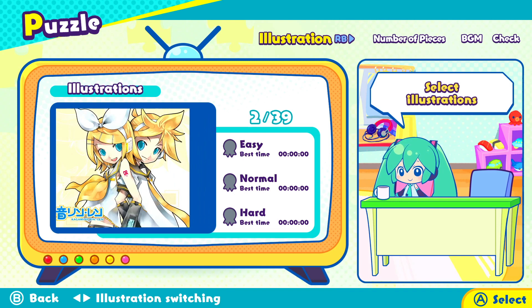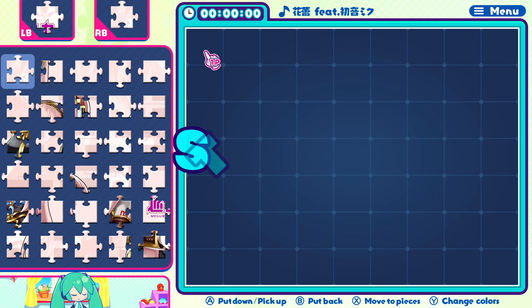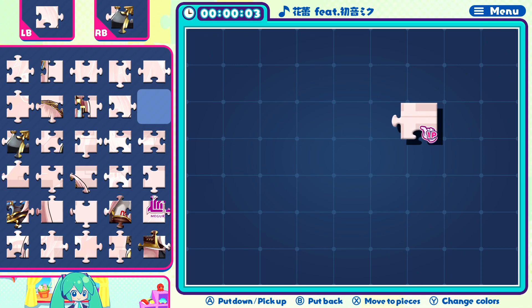So here's what you do. I'm going to be displaying this on the easy difficulty, but this works on normal and hard as well. We're just going to go into this puzzle here, and the first thing you want to do is find a corner piece.